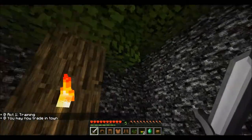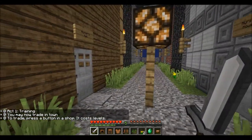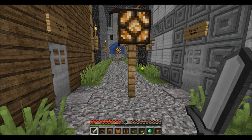Act one: Training. I like how the map maker used the command box. I didn't read — you may not trade in town to trade; press a button in a shop, it costs levels. When buying, please be the only one in the shop, otherwise someone else might be given the items.